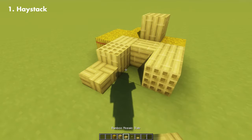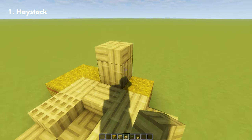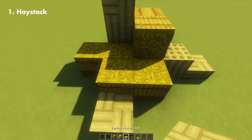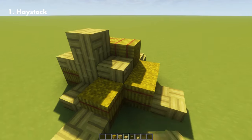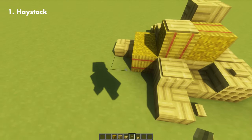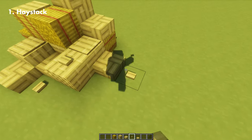For the first one, I'm gonna be using the new 1.20 blocks like bamboo mixed with hay to make a haystack design. This gives a little variation in texture to the haystack, and the colors really complement well with each other. I also added a couple of pressure plates and buttons for those tiny details.